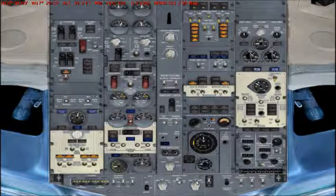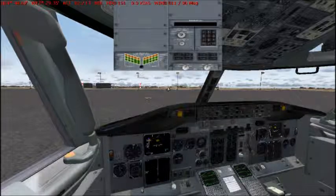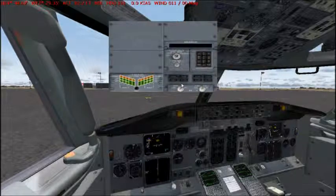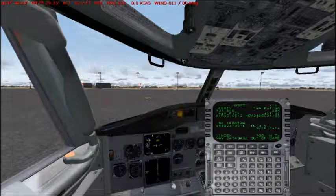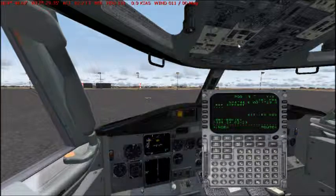Recirculation fans set to auto, and no smoking. The four and center fuel pumps set to on. Now let's open the FMC and go to position, and enter the reference airport. We are at Charleroi Brussels South — Leopold airport, so it's Golf Oscar Oscar Oscar.